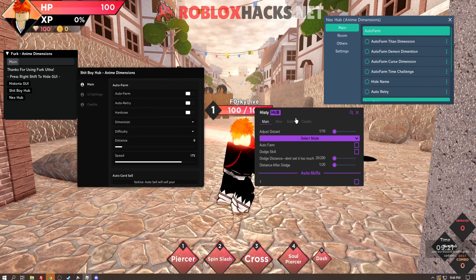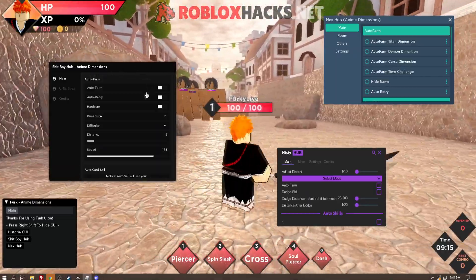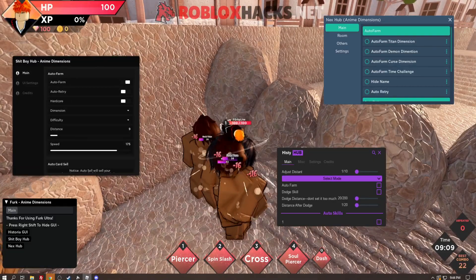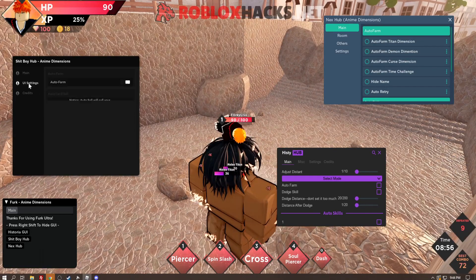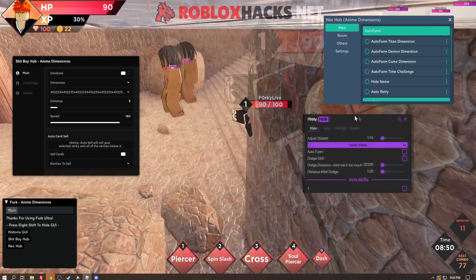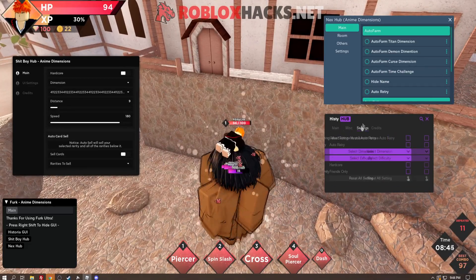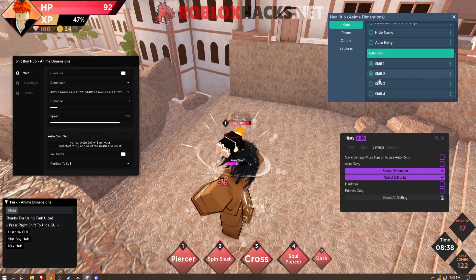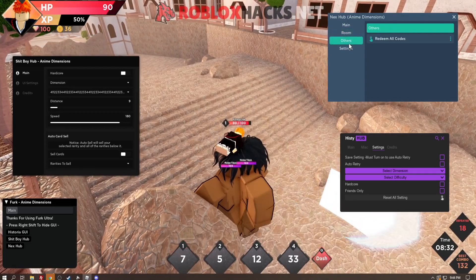As you can see we have all three of those — really big free GUIs which are really OP. Let's try the auto farm: just go up to the enemies and auto farm them, keep on killing them and they will auto farm for you. You can enable AFK if you want to make it faster, and you also have UI settings, sell cars, and all that. The second hub has the same auto farm option, and you can see the webhook and all settings which all work. The third, Next Job, is pretty much the same except you can use auto skills which is really OP as well.